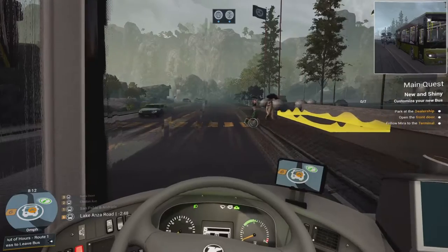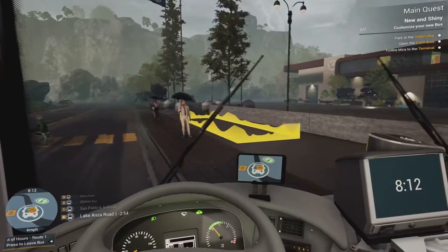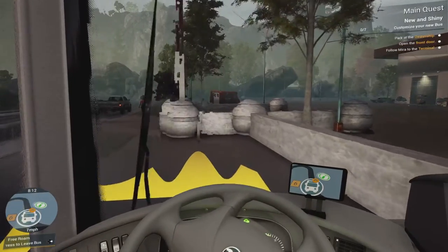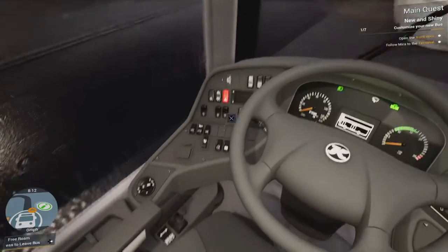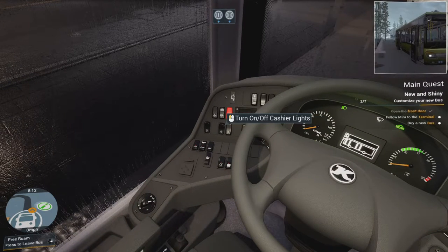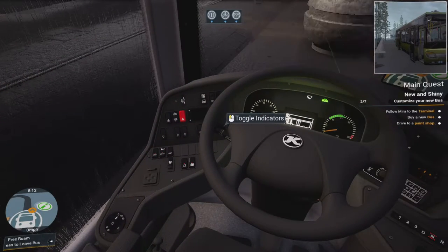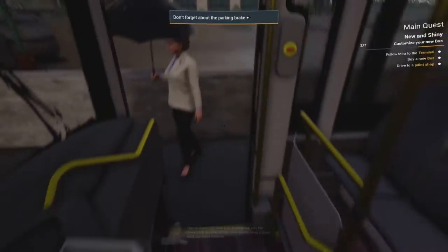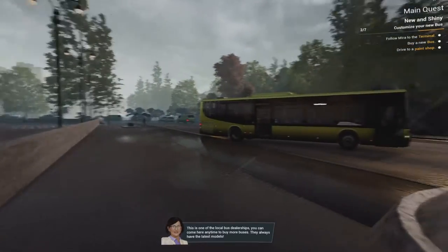I've got to park in there. Here we are at the depot. Let's turn everything off — close that, close that, close that, turn everything off. The game says: 'This is one of the local bus dealerships. You can come here anytime to buy more buses — they always have the latest models.' Let's follow this girl.